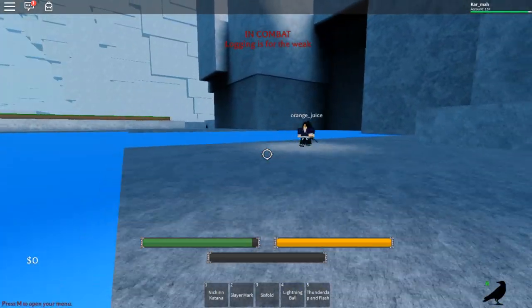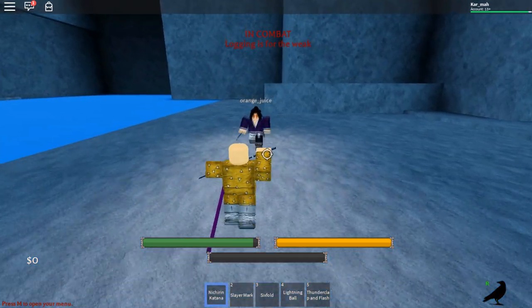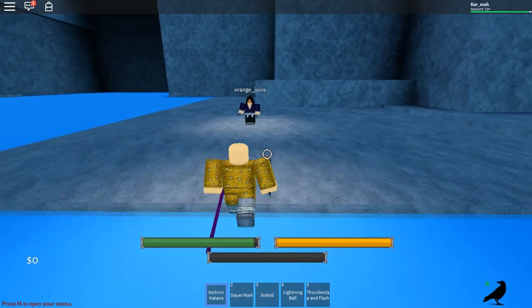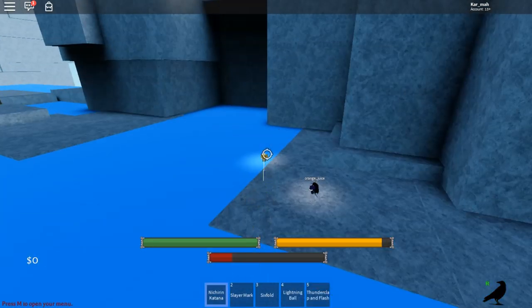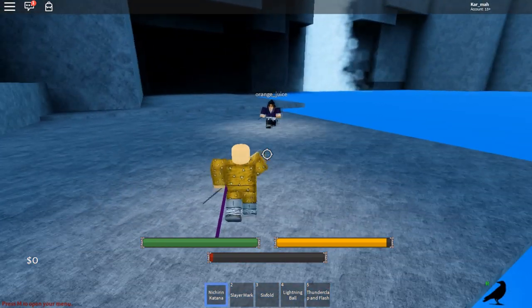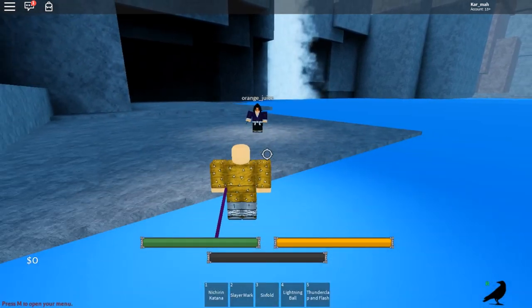Let's check out the moves. First move — it's like a normal dash, similar to the water move. It's a straightforward forward attack that hits whatever is in its path. It's basically the basic forward attack common to every breathing style.